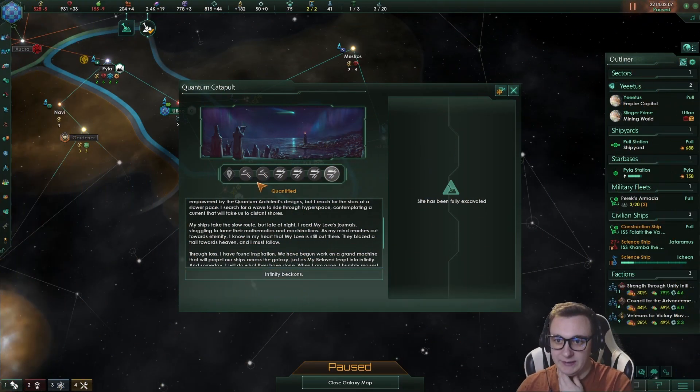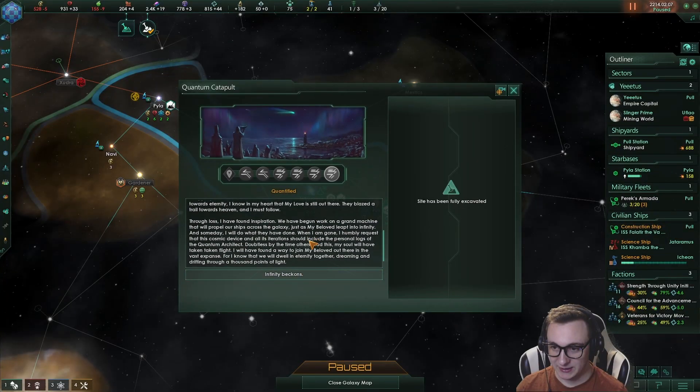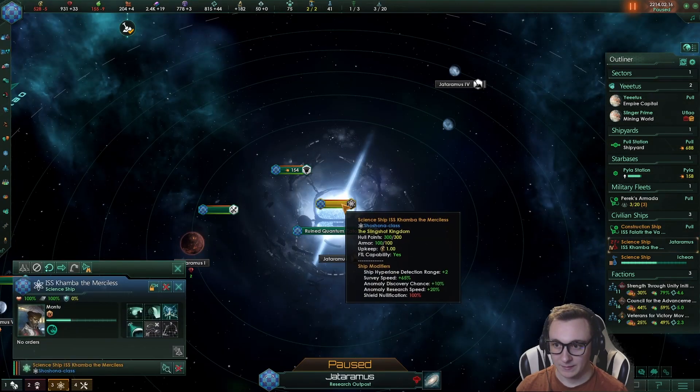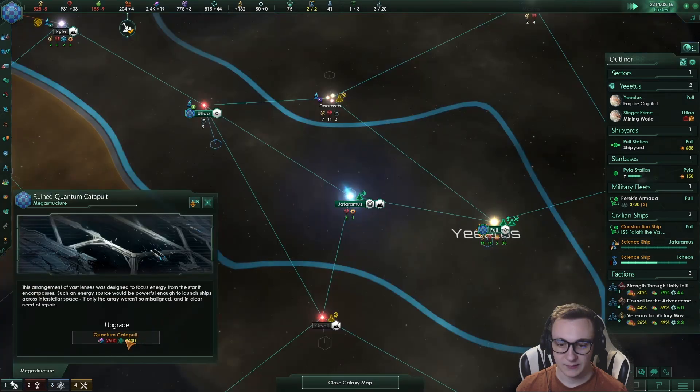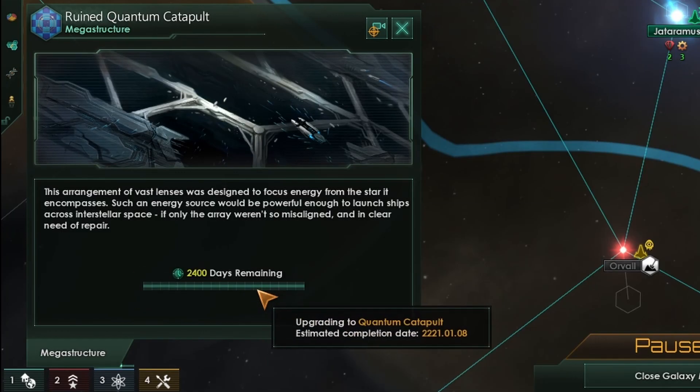We've finally cracked the dig site. For the next 10 years we can get megastructure build speed plus 50%, though that won't be too useful right now — we're totally 14 years in. But there is another dig site here now. And we are so close to being able to complete the quantum catapult. Yes, upgrade!